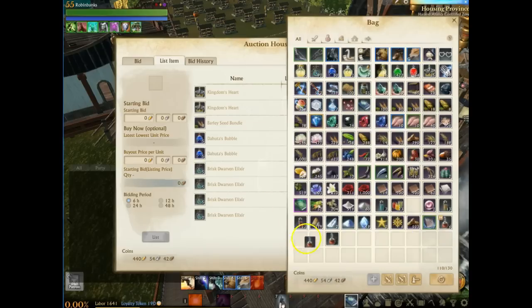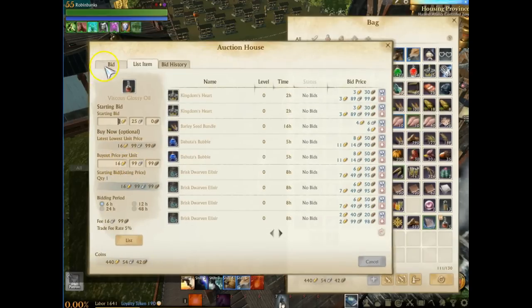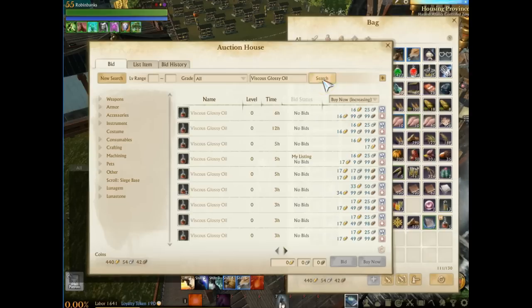It cost us 11 gold to actually craft these by the marketplace. You look up here, the cheapest one is 16.99. So that's 11 gold to 17 gold essentially — that's a 5 gold profit, give or take some with the auction house fee.